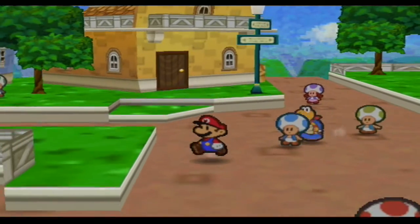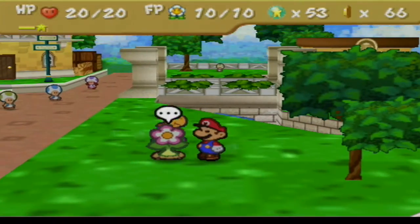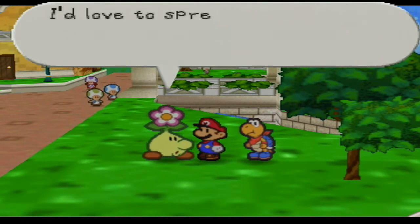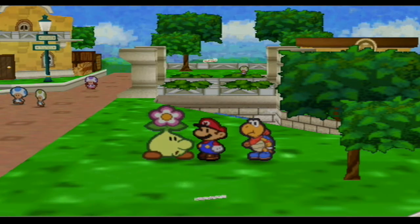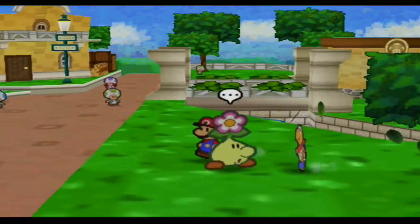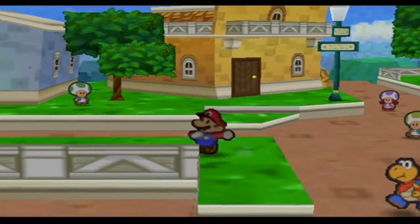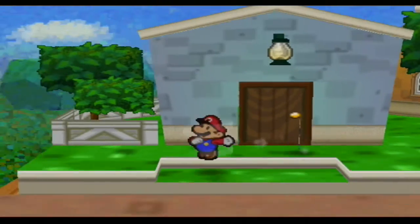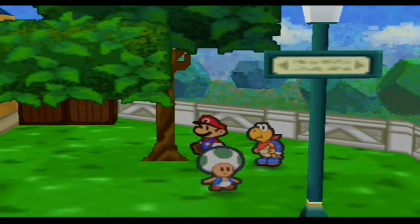This pipe right here leads to Toad Town Sewers, which I probably do actually want to explore. There's also a bubble over here. You'll get a magical seed — and you're going to want to get four of these seeds in the entire game. I'll just tell you that right now: get four of them. There's another tree here which has nothing. This building won't open — it's locked.